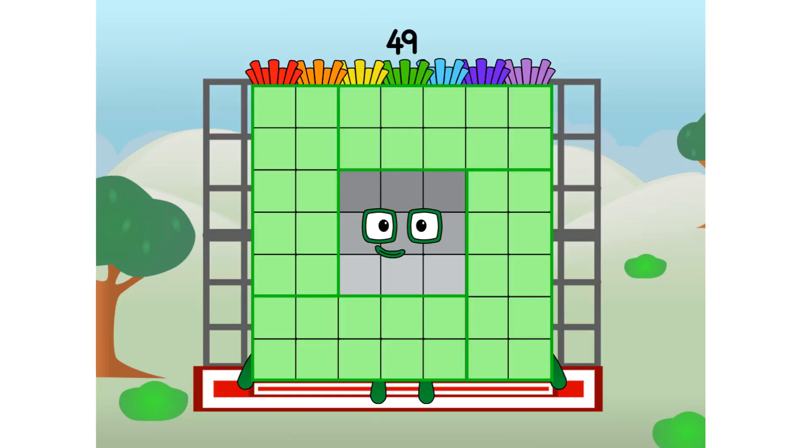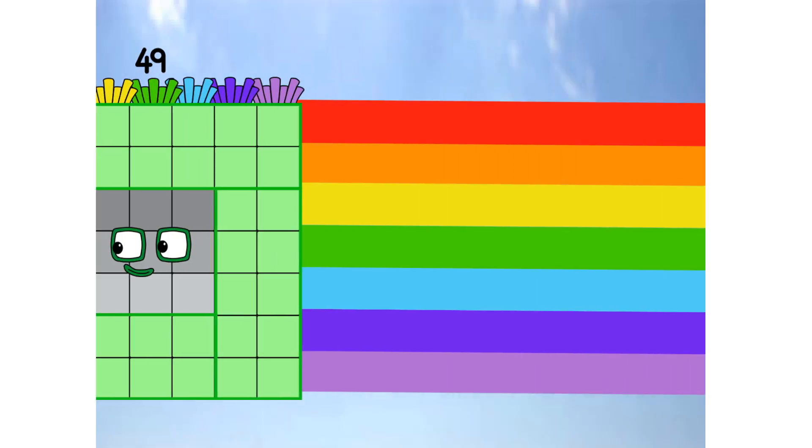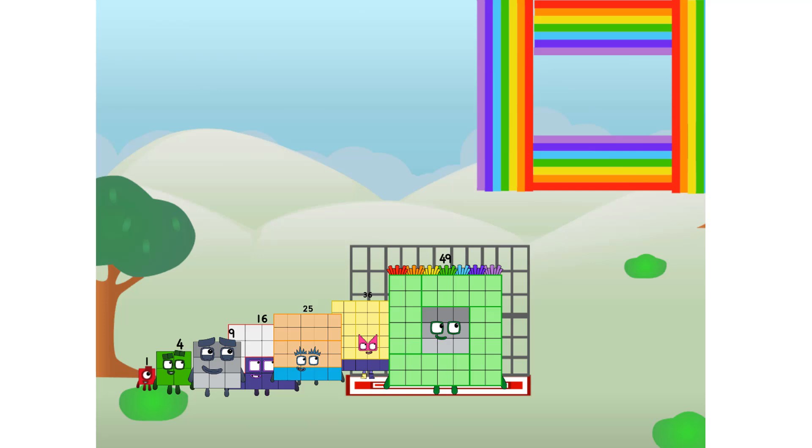49 commencing rainbow test flight. All systems checking out. Seven by seven. Wish me luck. Whoa, whoa, whoa, hee hee hee. Yowzer. Did you get that high? But I did just invent the square rainbow. Guess you've got to give it a go to get lucky.